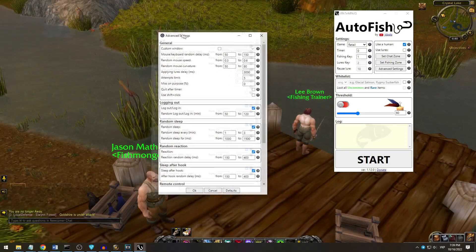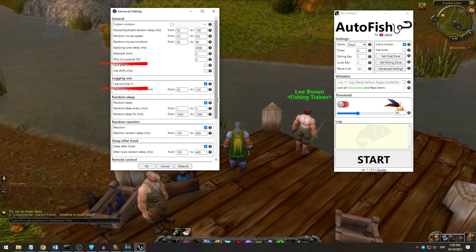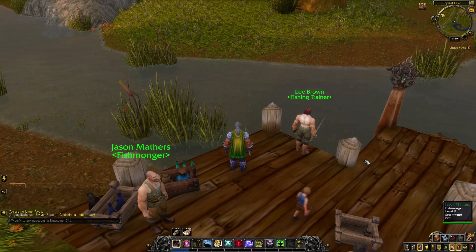There are also new miss on purpose and logout/login features. You should use them if you play on official servers to decrease chances of being detected. It would be even better if you always change the miss on purpose value per fishing session — today at 10%, tomorrow at 5%, and so on. The logout/login feature will randomly choose some time after which the bot will logout, wait a little, log back, and continue fishing. Next login will again be after some randomly generated time between these two values.